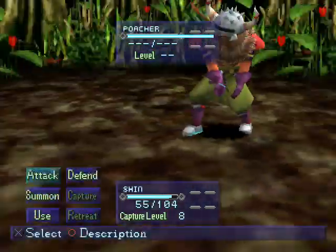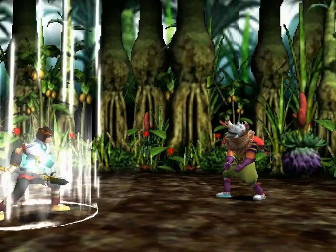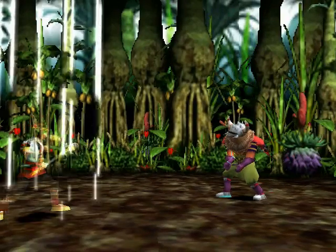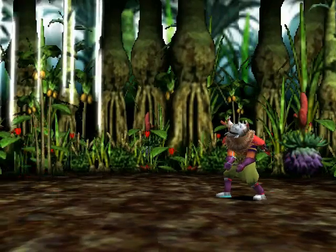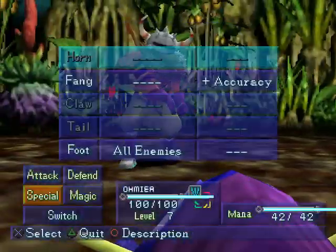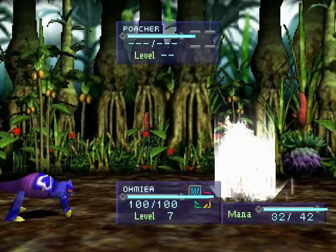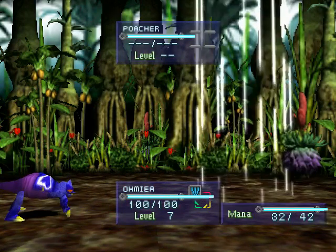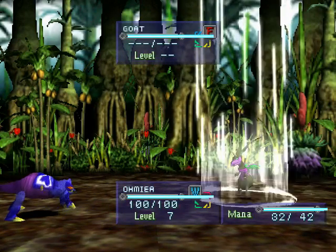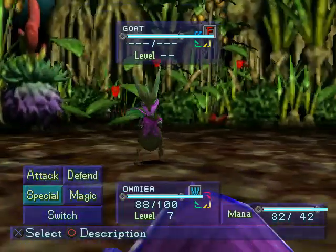Boss fight against the Poacher. I guess we're going to summon... we haven't used this guy yet, so let's summon him. I know he's best at taking on multiple enemies, but he has fang and accuracy. That wasn't a bad hit, actually. But he's now going to summon monsters himself. And we have the edge on his monster.